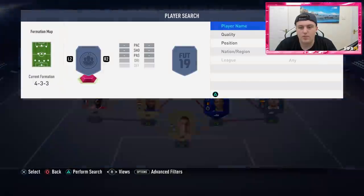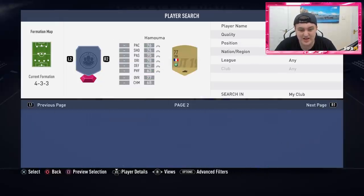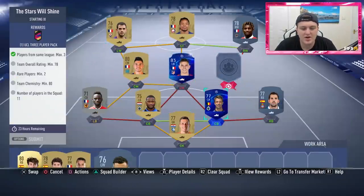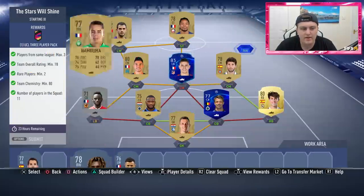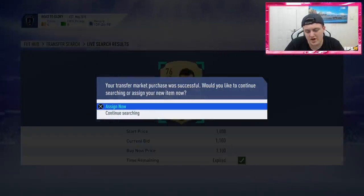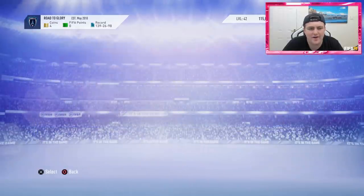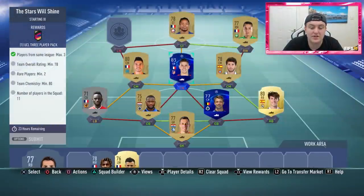Now you're probably wondering where all my players are — they're all in the club, don't worry. I wanted to show you guys me completing the SBC. Morgan Sansone is already in the club, and we'll stick him in there along with Hamuma. We need a second rare player. We're working on a budget, so I had to snipe this guy for 1.1k. I accidentally bought the wrong guy and forgot it needed two rare players, so we'll have to shove him in.